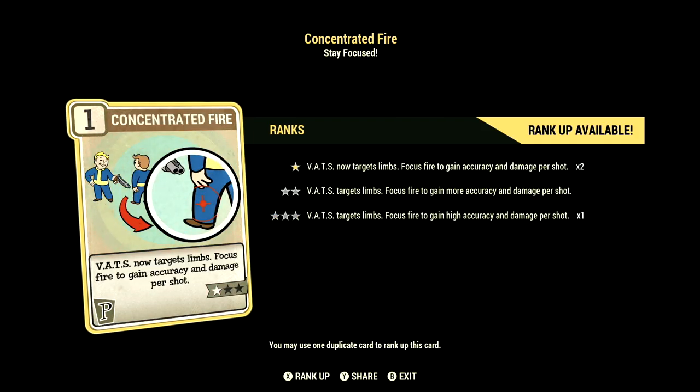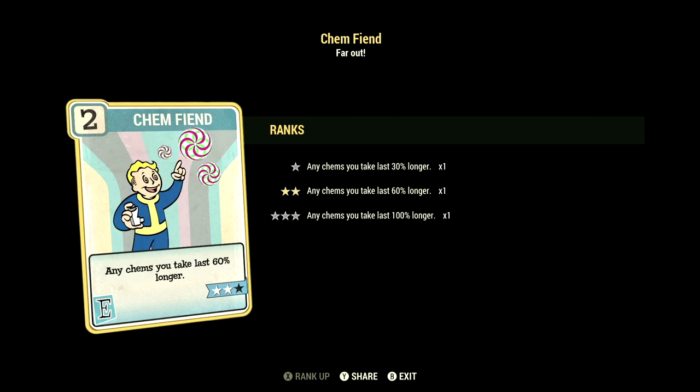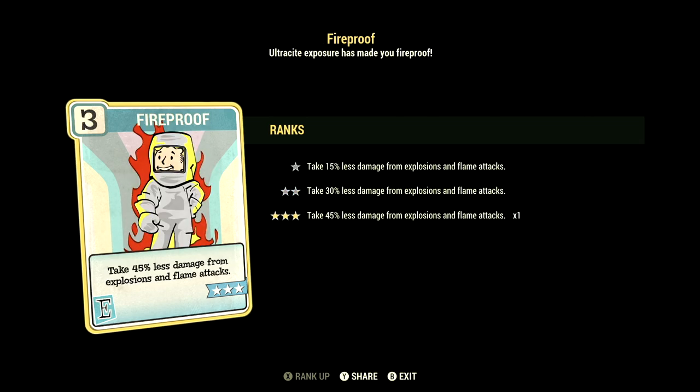Over in Perception, we have 1, so we can have Concentrated Fire at 1-star — VATs now targets limbs, focus fire to gain high accuracy and damage per shot. Over in Endurance, we have 9, so we can have Lifegiver maxed out — gain a total of plus 45 to your maximum health. We have Kinfiend at 2-stars — any Kinji take last 60% longer, and we are taking Psycho Buffs in this video. We have Fireproof maxed out — take 45% less damage from explosions and flame attacks.